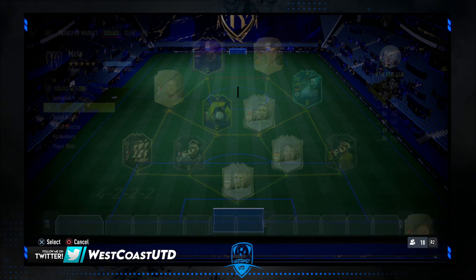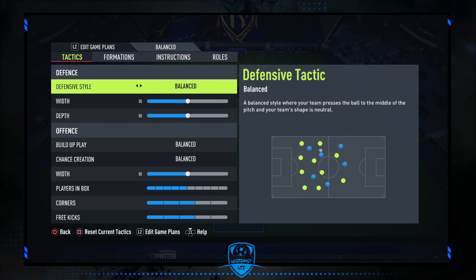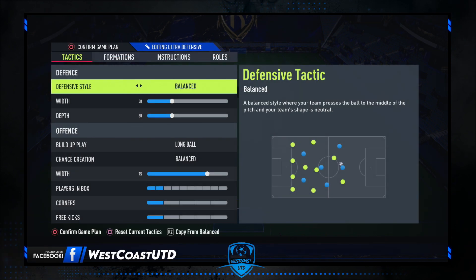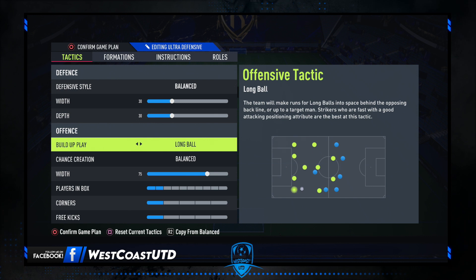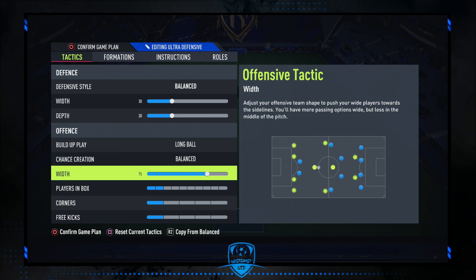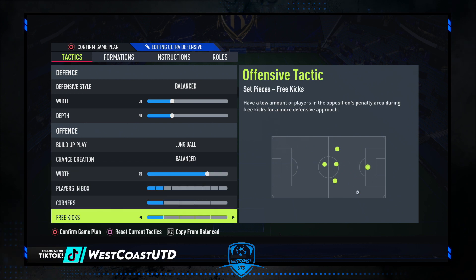We are going to start with our ultra defensive formation, which we are going to use when someone is pressing for the last 15-20 minutes. The custom tactics are: defensive style balanced with 30, depth 30, build up play long ball, chance creation balanced with 75, players in box 2 bars, corners and free kicks 1 bar.